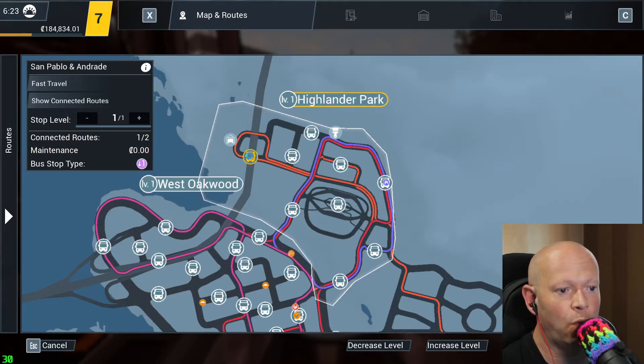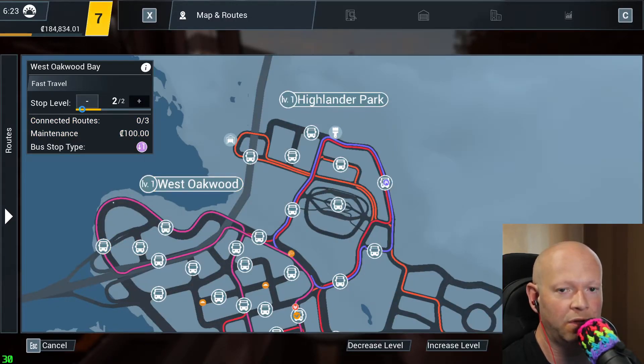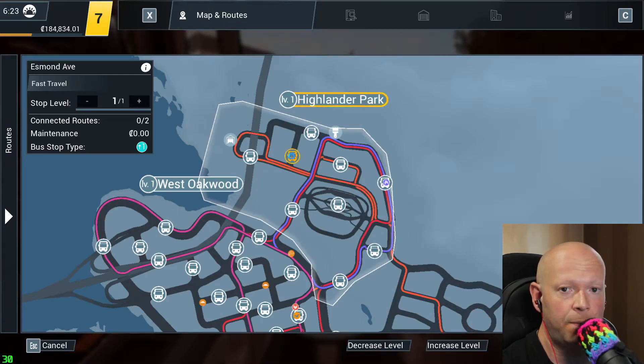All the ones where you have a one and no bar — like over here I have a little bit of XP because I've been dropping people off and picking them up from that location. Over here it means I have never picked anybody up from that location or dropped them off. That's the tutorial.